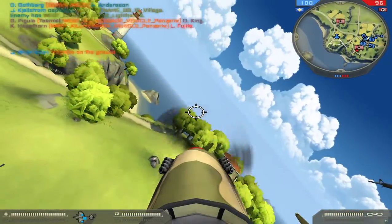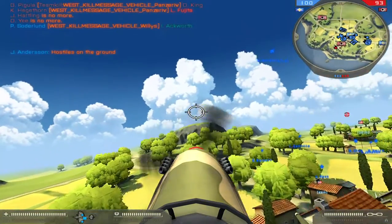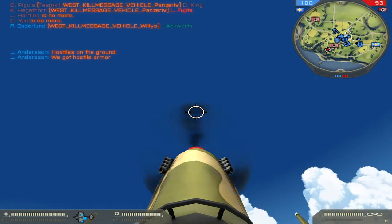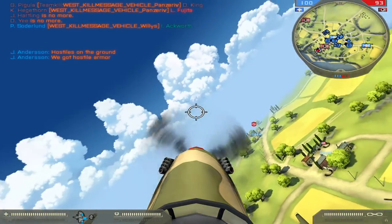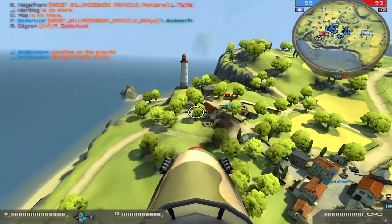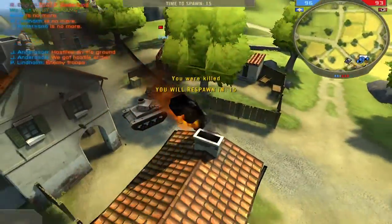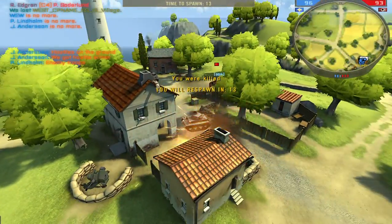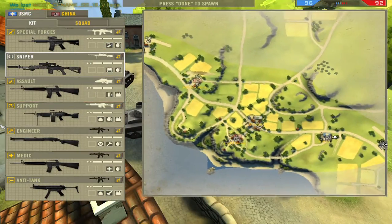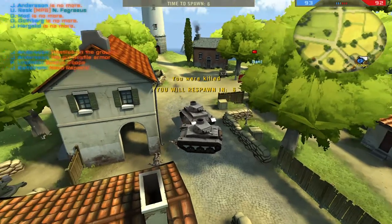Hostiles on the ground. Hostiles on the ground, we got hostile armor. Enemy troops! We've lost control of an outpost. Requesting repair support. Over.